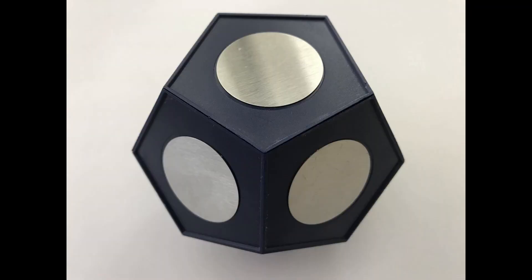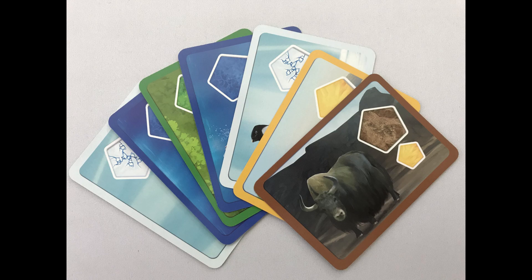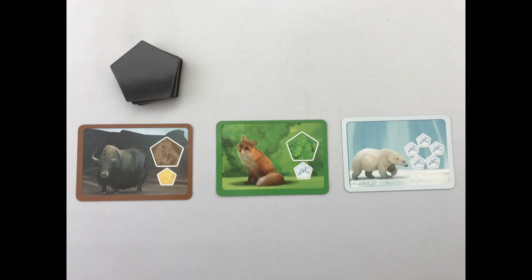To set up, give each player an empty planet core. Shuffle the continent tiles and make 10 piles of 5 each — consider these rounds 1 to 10. Shuffle the animal cards, draw 20, and return the rest to the box. Place the animal cards face up from rounds 3 to 12 under the continent tiles.